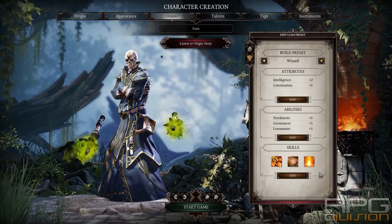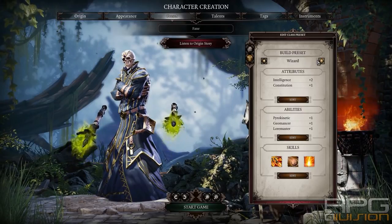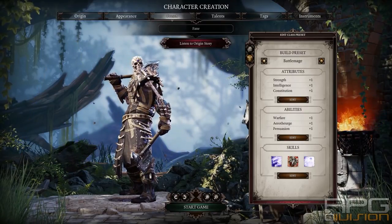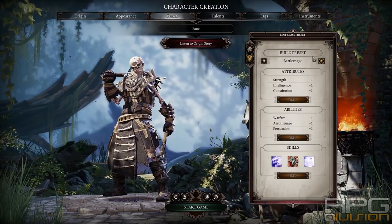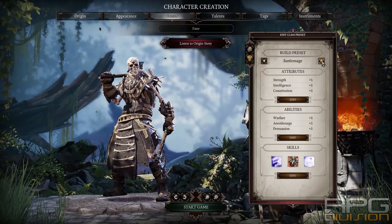Wizard can only be played if you do not have any Undead melee characters in your party — same principle as with Ranger and Wayfarer. Battlemage can be easily played with Undead; nothing here that needs to be said. Everything is perfect for a Battlemage setup — no consequences whatsoever.